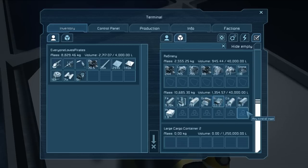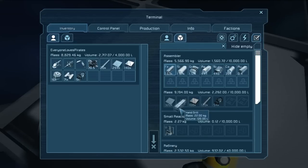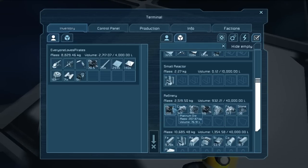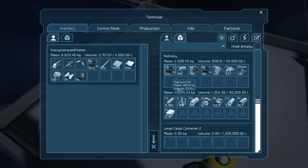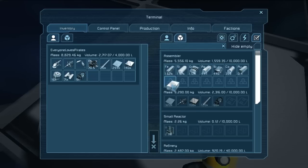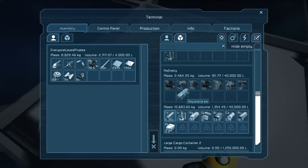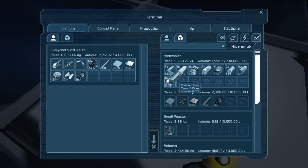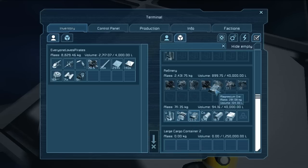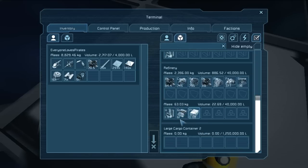So the large cargo container is hooked up now via tubes. It will happily move stuff from either the assembler or the refinery into it. That should save quite a lot of time, especially since we got that thing on the floor. Now it is letting me move stuff between the refinery and the assembler. Yeah, it's just part of the weird update — they still gotta fix it. I think connecting through the large cargo container fixed it. It's routing everything through the large cargo container now and it works.